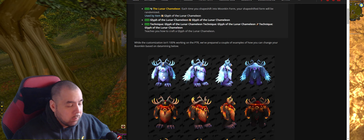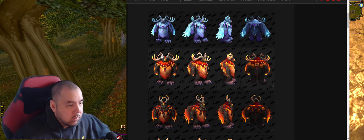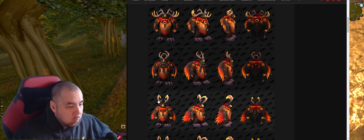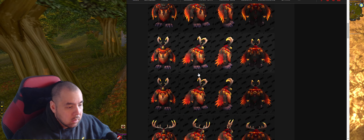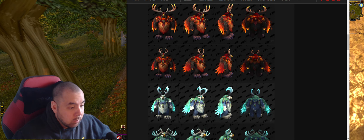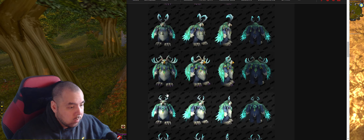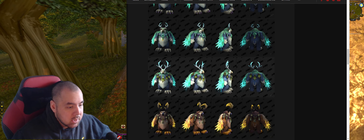You can be like a frosty purple druid - look at those horns. You can be a red style, probably the one from the raid, different type of horns, different ornaments. The classic moonkin - look at these horns, you've got massive feathers on your wings. Oh, just the emblem on the chest difference. You can be green, different horns, a nice teal color. Look at these wings - these wings are insane!